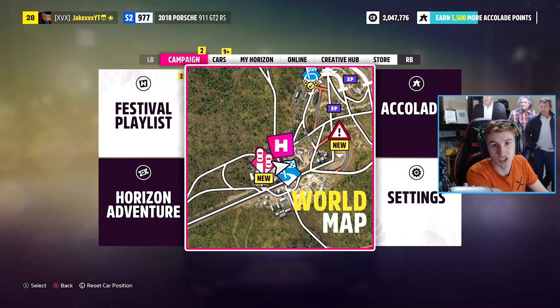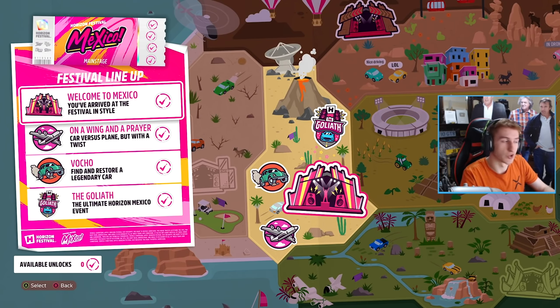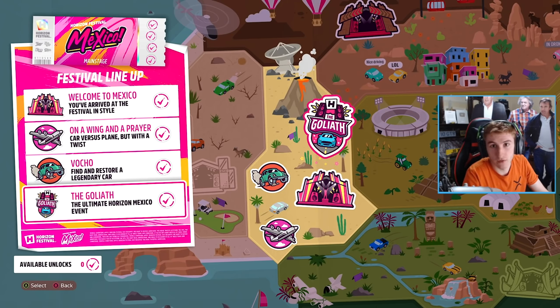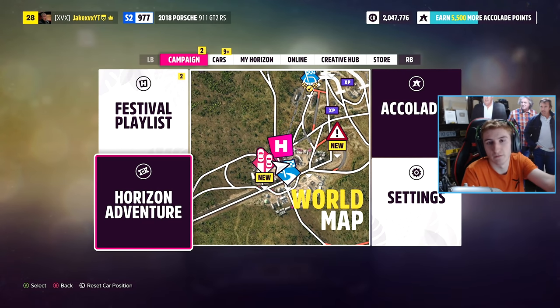After you unlock the first house — which means getting the accolade bar to full — you'll also get a token which can be spent in the Horizon Adventure. Every time you get your accolade bar to the full, you get a token to spend on any of the Horizon festivals. For example, you can spend your token on a Horizon Story, or on the Goliath, or to open up the Horizon Wilds Festival by buying an expedition. Once you do the expedition, it gives you the festival. That's what the Horizon Adventure is.